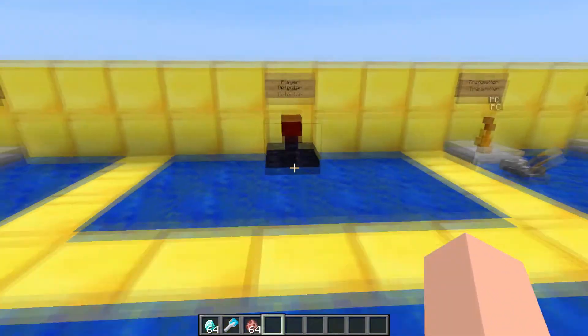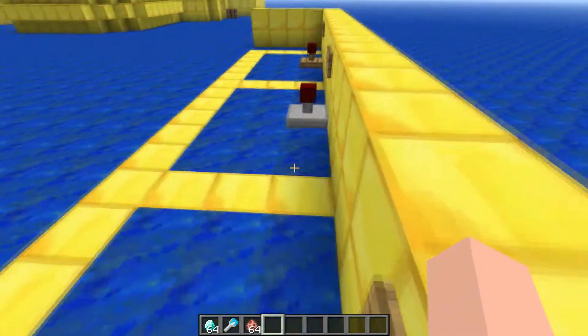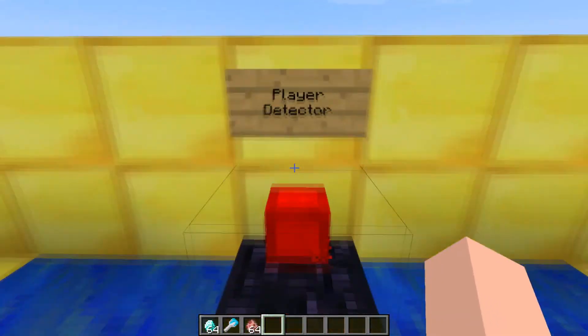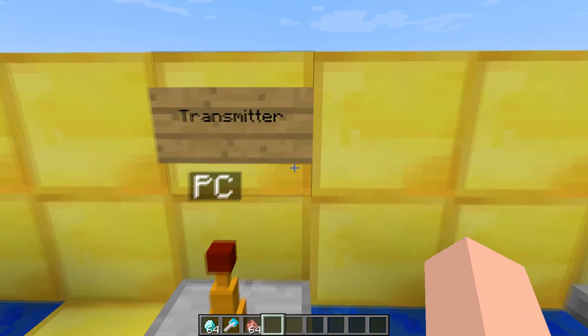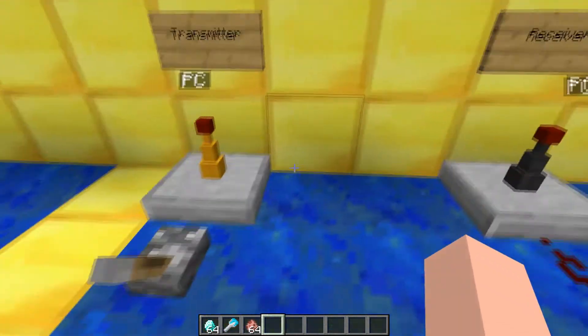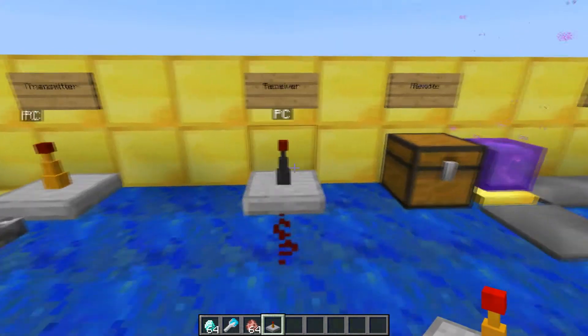The last one is called the player detector. If I go inside this ring it'll put off redstone, and that's the player detector.